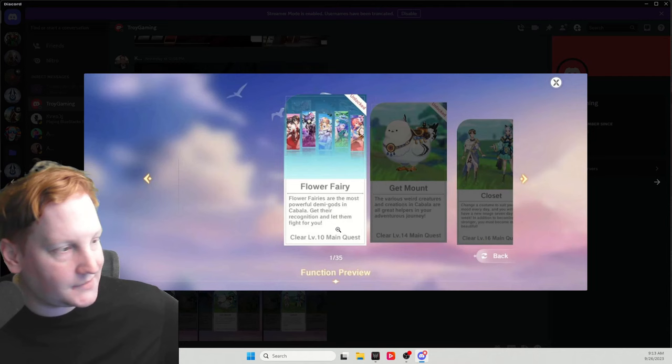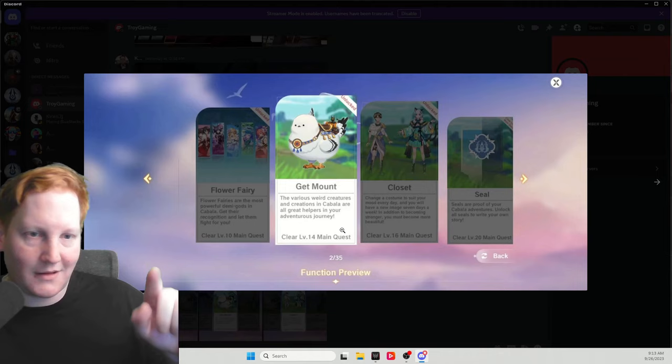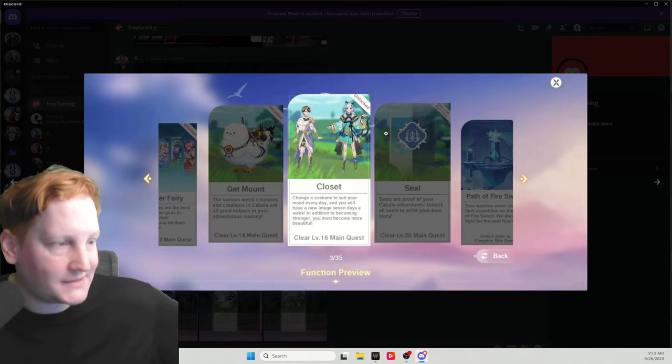This is for the summoning of flower fairies. Then you get your mount shortly after — it'll ask you to dye it. The moment you do the click-click-click following the pointer, you can back out and don't have to use any dyes. Then we unlock our closet, which is how we decide what we look like. You can wear whatever gives you the best stats, but for the closet you can present yourself as what you think looks the best.